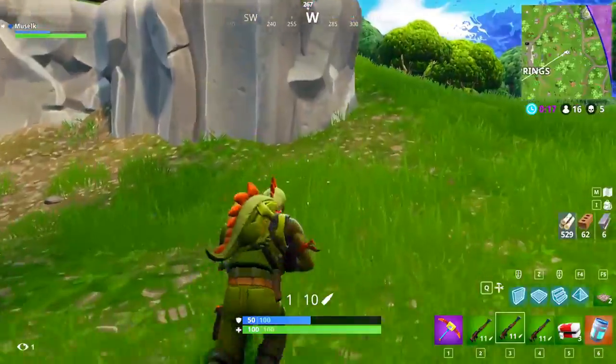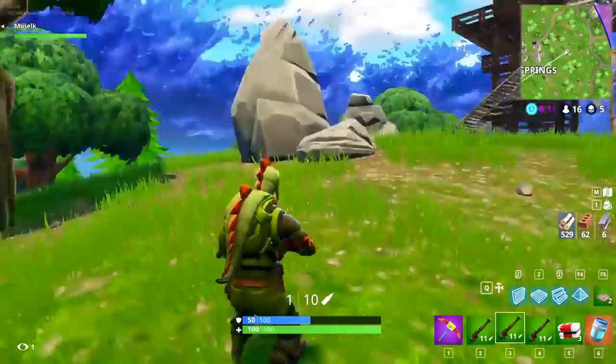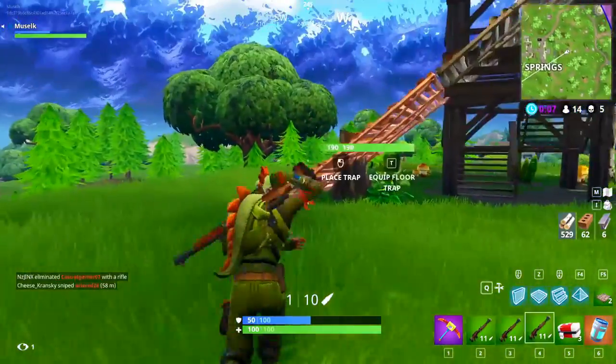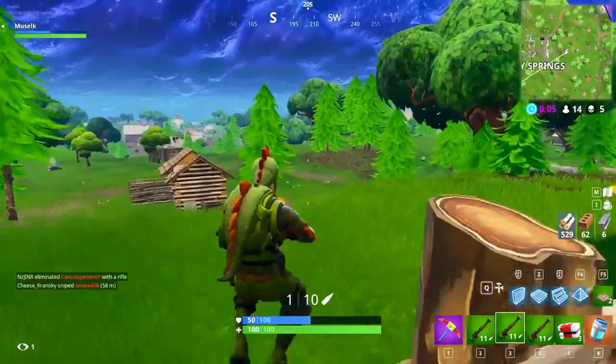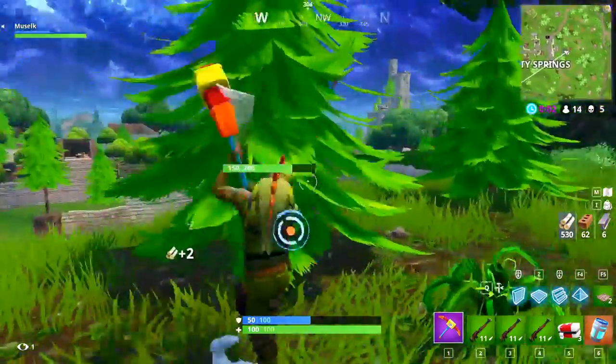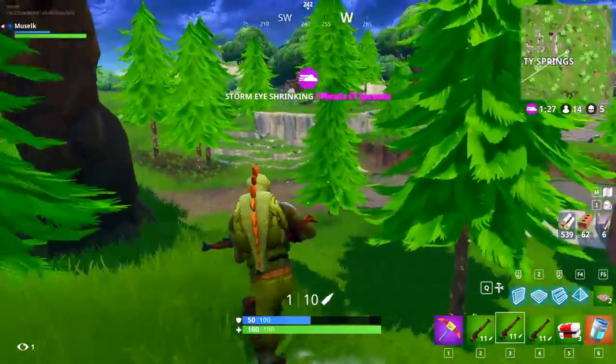The thing we really need to pray for right now is that the next person I kill was hoarding like 200 sniper bullets. This gun burns through heavy bullets pretty quickly, and the fact that we're running three of them so we can fire even faster than normal means we really, really need more ammo.